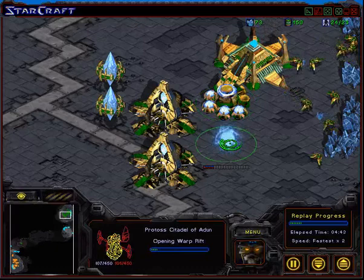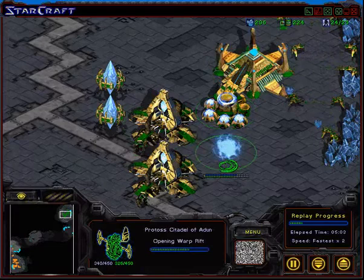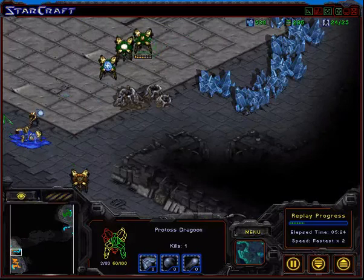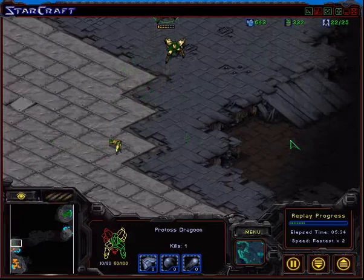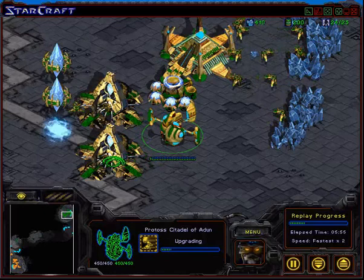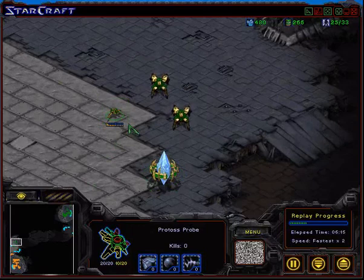This is where their builds diverge. Jang In Sang goes for a Robotics Bay, while Shin Dong Jin takes a second gateway and a fast Arbiter Tribunal — Adun. Shin Dong Jin is trying to hide his tech by keeping his Dragoons in front, blocking Jang In Sang's army from scouting. Because Jang In Sang really wants to scout over here and see what Shin Dong Jin is doing. Shin Dong Jin is building a probe — this is actually a pretty good play.